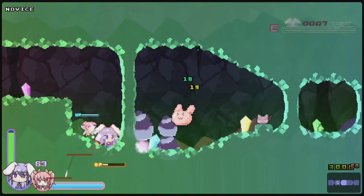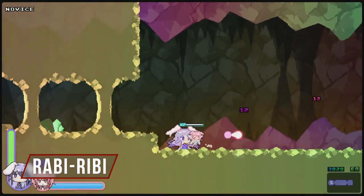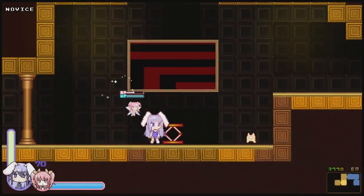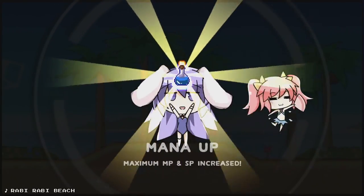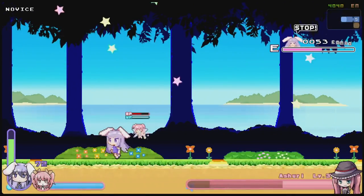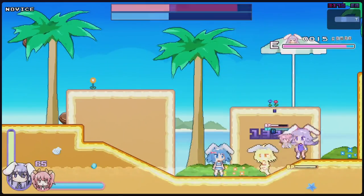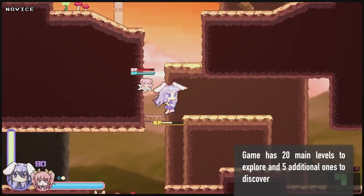Speaking of games with weird titles, here is Rabby Ribby — a 2D platforming slash Metroidvania style game. You play as Irina, a rabbit that was turned into a human girl with bunny ears, and along the way you meet a fairy who helps you as well. Like Super Metroid or Castlevania, you'll find areas you can't access until you upgrade your weapons or abilities. The boss battles feel unlike anything in a 2D platformer — they switch almost to a bullet hell shooter with patterns that fill the screen you need to dodge. This is a surprisingly deep and fun game despite its silly premise.